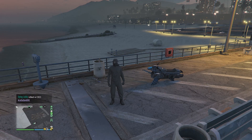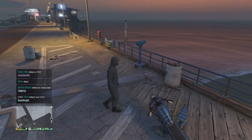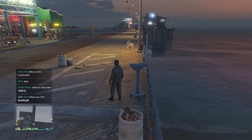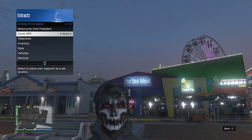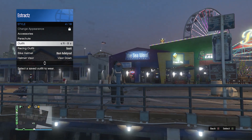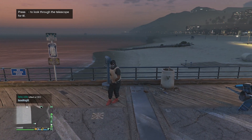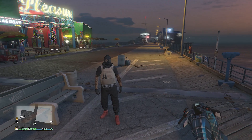When you have found a telescope on the pier, do the telescope glitch. Run past the telescope and then hit right on the D-pad — run like this, hit right on the D-pad, and you'll see that your character's helmet or mask comes off. Now pull up your interaction menu, scroll down to style, click on style, and scroll down to the outfit we just saved at the clothing store and equip that outfit. After you equip that outfit, back away from the telescope, and you should see the mask equip on your outfit.